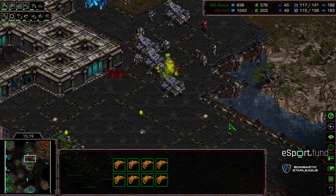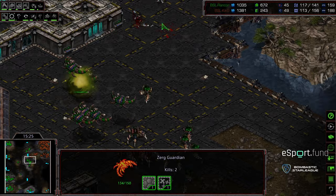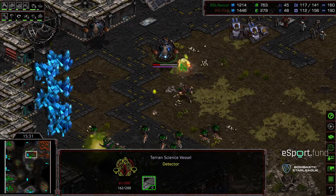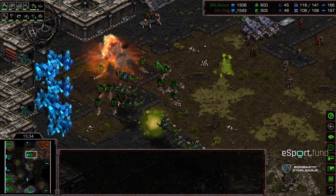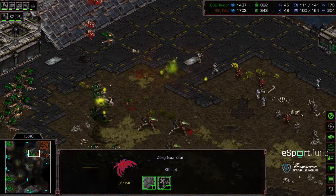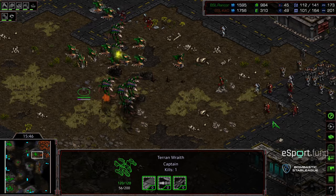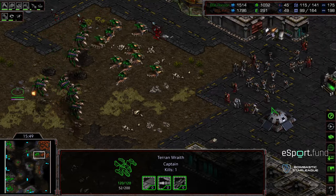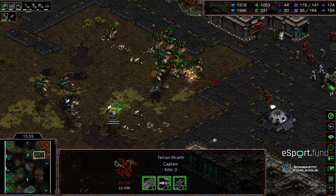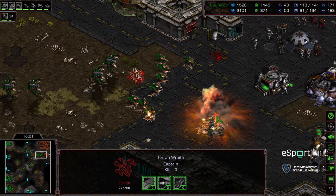Marines peeling forward. Science vessels moving forward want to drop Irradiate, but here's the thing — it's easier to just unbunch the Guardians. Kiko in full retreat, science vessels trying to be repaired, but they're both stranded. Science vessels are gone. That was the only anti-air aside from Marines, which do not trade well against Guardians. A Wraith out of nowhere with Cloak — there's no Overlord nearby to provide detection support, but is it going to be enough? Another Wraith with Cloak pressing forward, but that one getting picked off — not enough energy, unfortunately, with that Cloak.